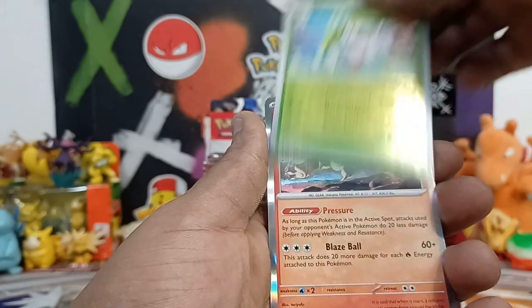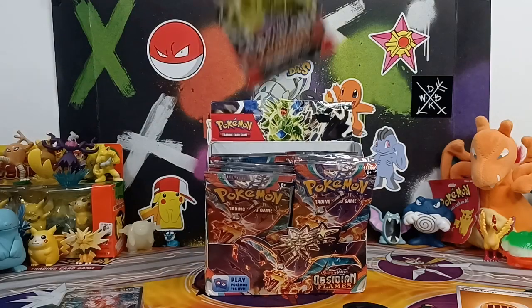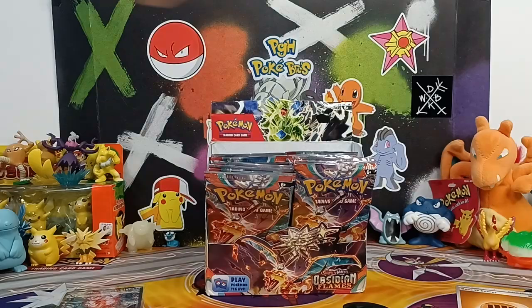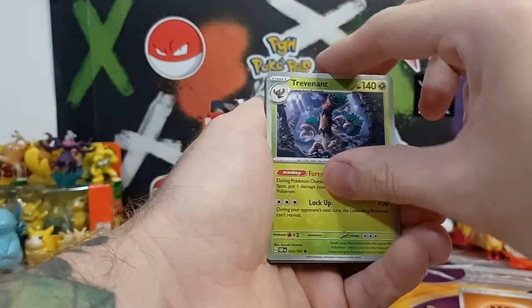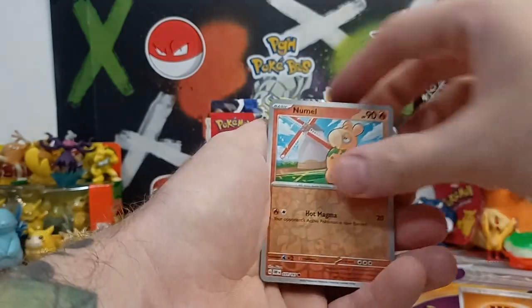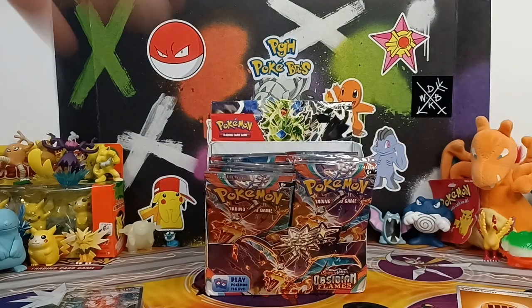I'm not even worried about it, I'm having fun. Taking over now, jumping into some more packs. Darius was on the right side, I'm keeping the left side — let's see which side is better. Cut my nails down. The left definitely had the hit so far — I mean, the most expensive card in the set. It's not even about the price, it's just about having fun. Me and my bro opening up some packs.